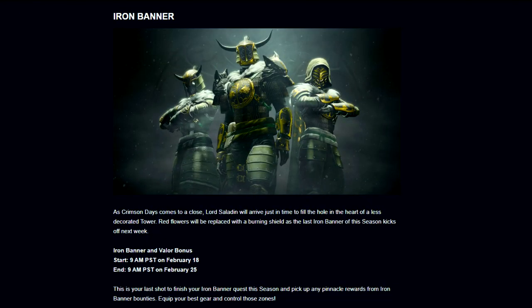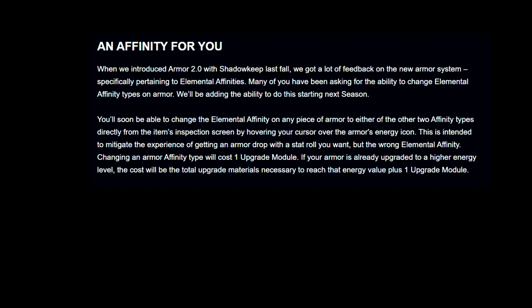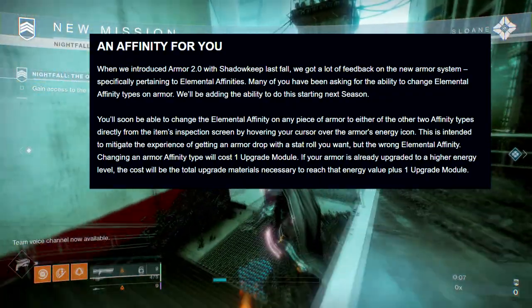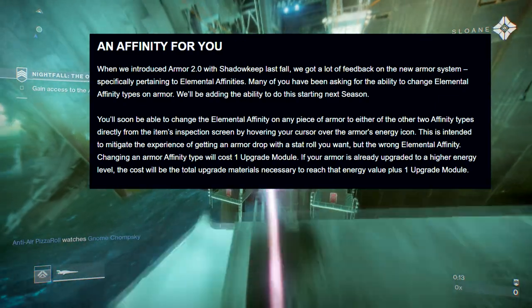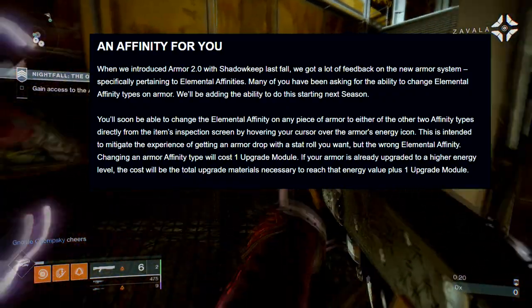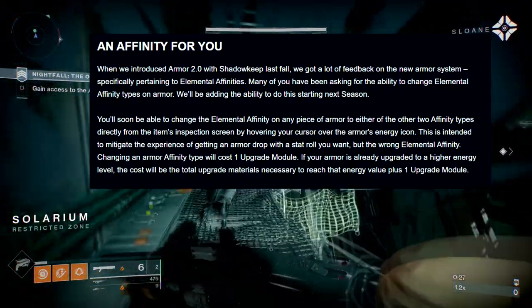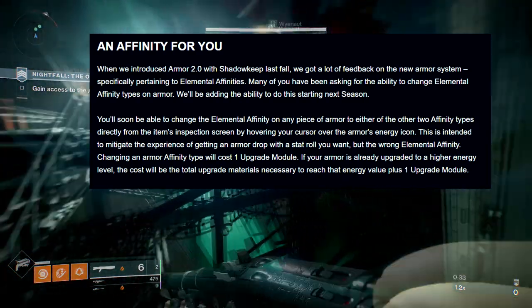Nobody's really excited that Iron Banner is coming back. So, on elemental affinity: when they introduced Armor 2.0 with Shadowkeep last fall, they got a lot of feedback about the new armor system specifically pertaining to elemental affinities. Many players have been asking for the ability to change elemental affinity types on armor. They'll be adding the ability to do this next season — you'll be able to change the elemental affinity on any piece of armor to either of the other two affinity types directly from the item inspection screen by hovering your cursor over the armor's energy icon. This is intended to mitigate the experience of getting an armor drop with the stat roll you want but the wrong elemental affinity.